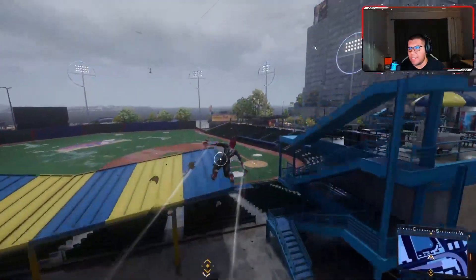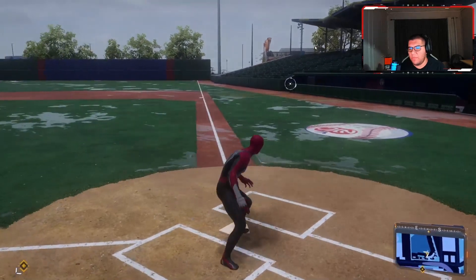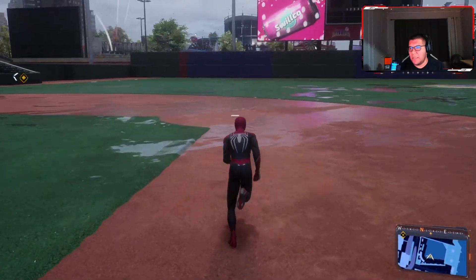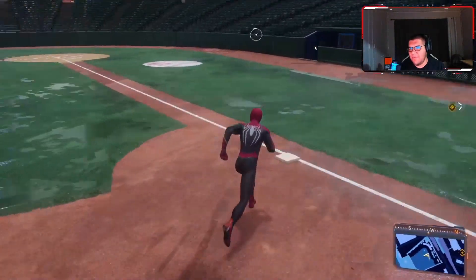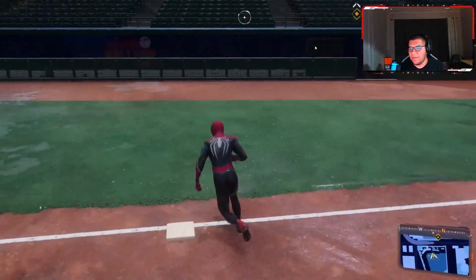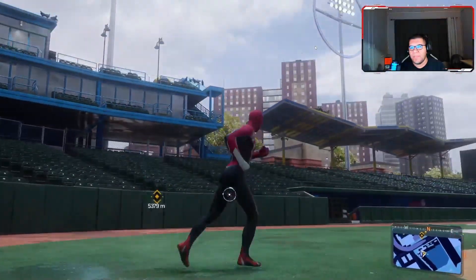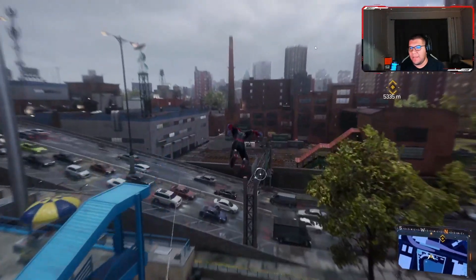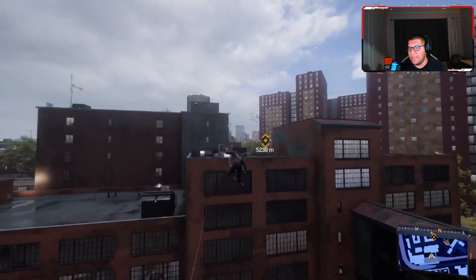I got the achievement already, so it's not going to populate the dialogue for me. What you're going to do is go from home plate, go the other way to first, he's stealing second, he's stealing third — I missed third base — but you got to hit all the bases, and then you hit home plate, and then you should hear a dialogue, and then the trophy — I'm so used to saying achievements because I'm on Xbox most of the time — should populate.